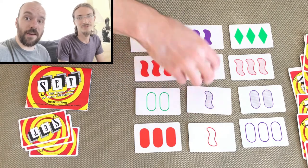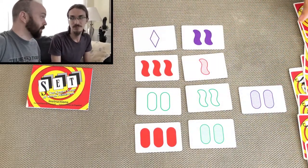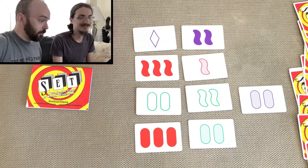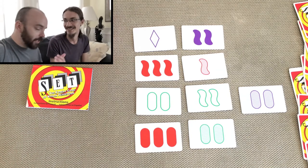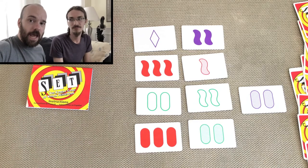Let's play the rest of this game and show you how the end of the game works. It looks like at this point there's no set left. Now we'll just count up and see who won — you've got 15 and I've got nine. Well, good game Jim. Good game.